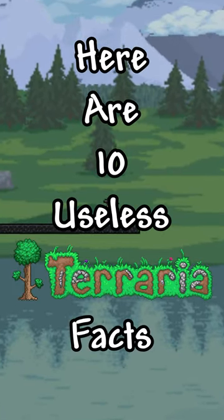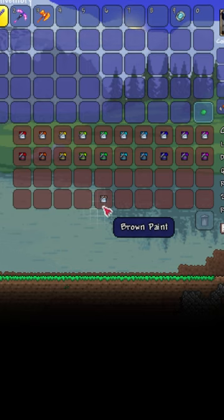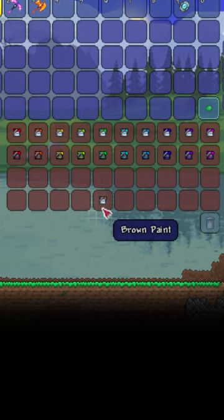Here are 10 useless Terraria facts. There are exactly 152 paintings. Brown paint is the only color that doesn't have a deep variation.